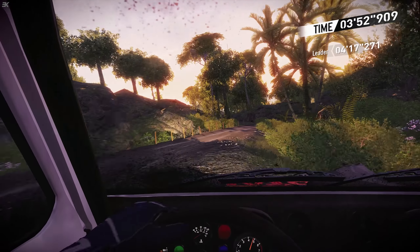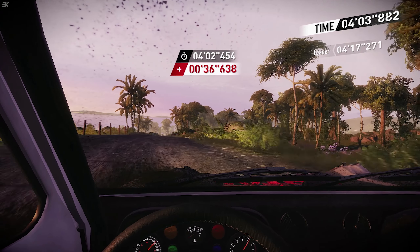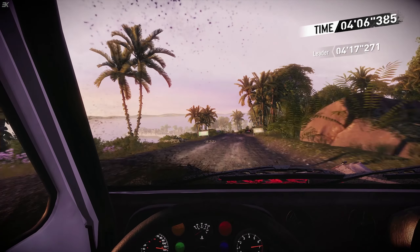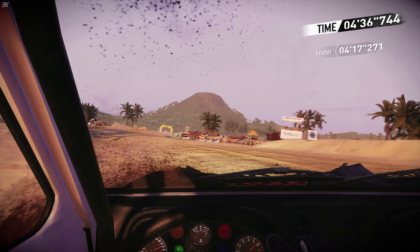And right 3 and left 4. Right 3, 50. Left 5 short, into right 6 long, tightens over crest. And jump. Into right 4. Crest. And left 4 short. Into square right. And left 3. And right 5 into jump. Diff and jump over crest. In the finish.